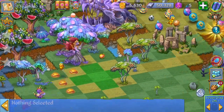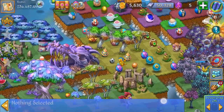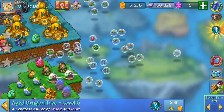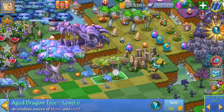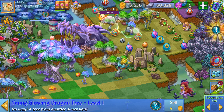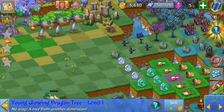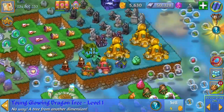So how do you get the glowing dragon trees? Well you merge the dragon trees, but after that it's really at random that you're going to discover them. The higher level dragon tree that you get, you can have the chance of getting a higher level glowing dragon tree. The lower level dragon trees will probably get you the level 1 young glowing dragon tree, and the higher level dragon trees when you merge those give you a chance of getting a higher level glowing dragon tree.